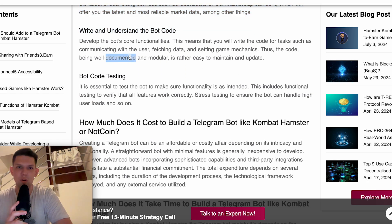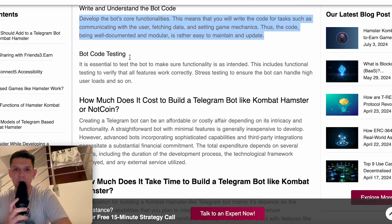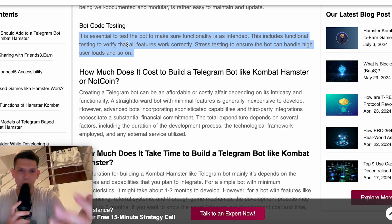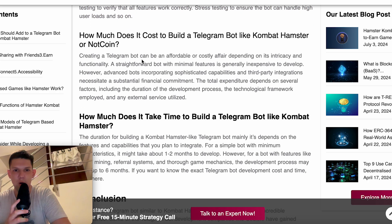Write and understand the bot code. Develop the bot code's core functionalities — this means writing code for tasks such as communicating with the user, fetching data, and setting up game mechanics. Keep the code well-documented and modular so it's easy to maintain and update. Of course, it's essential to test the bot to make sure its functionality works as expected. This includes functional testing to verify all features work correctly and stress testing to ensure the bot can handle high user loads.